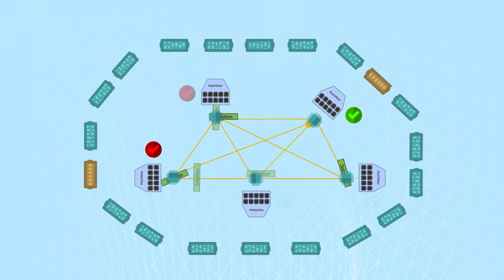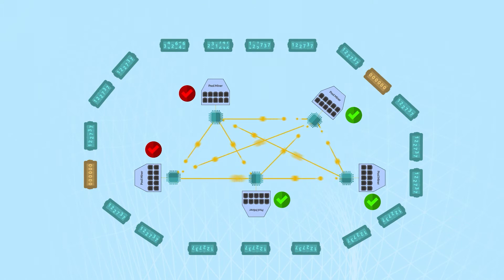The node uses this new block's hash as the previous hash field in its new block template in order to signal consensus. This incentivizes each node to minimize the amount of time it takes other nodes to validate its blocks in an effort to reduce the chance of orphan blocks.